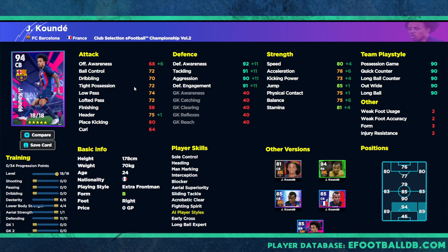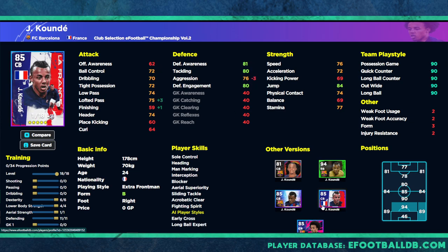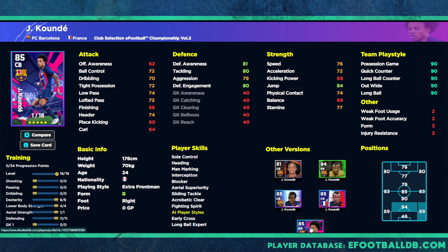Those are the two training guides — short, sweet, and complete. Looking at how he stacks up against his other versions: the base 85 overall from the French pack is widely used by pretty much every top player, the top 500 Division 1 players across every console and platform. This version is slightly better, and I think he'll be very meta especially with his pace and power. Don't forget to subscribe if you're enjoying the content — peace.